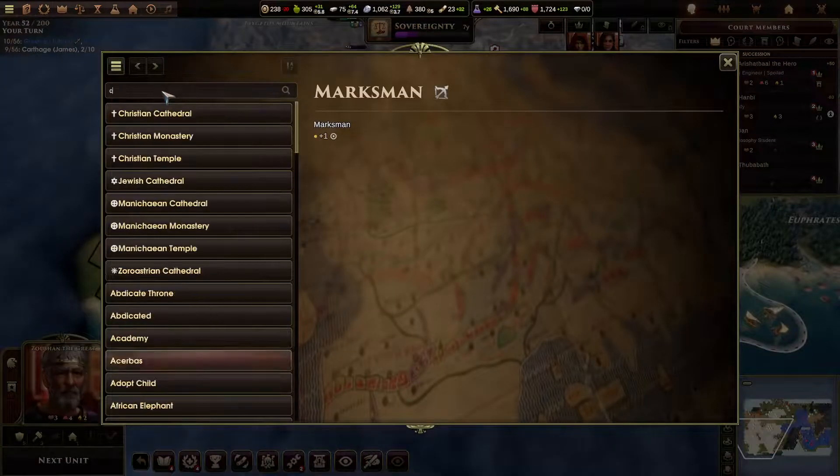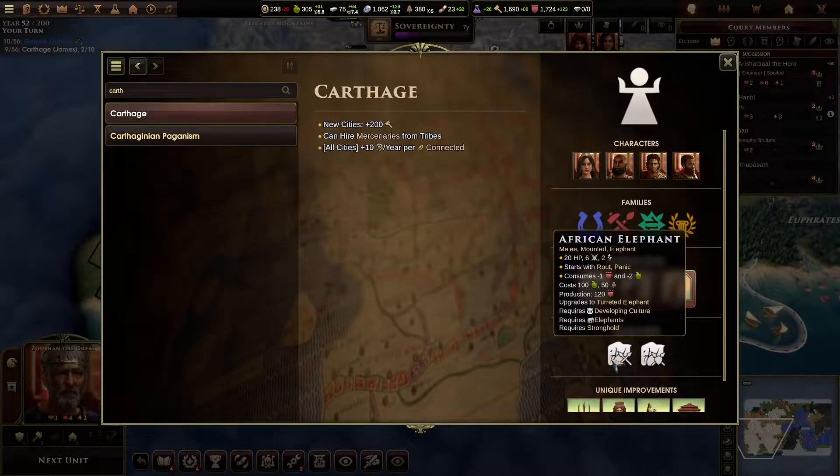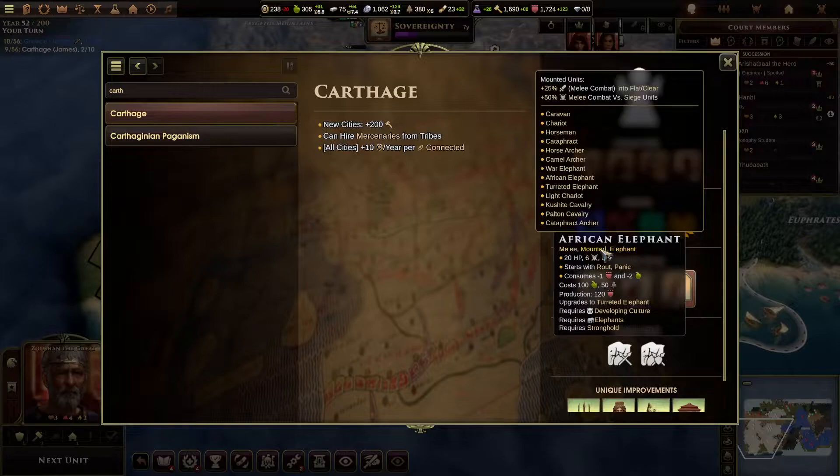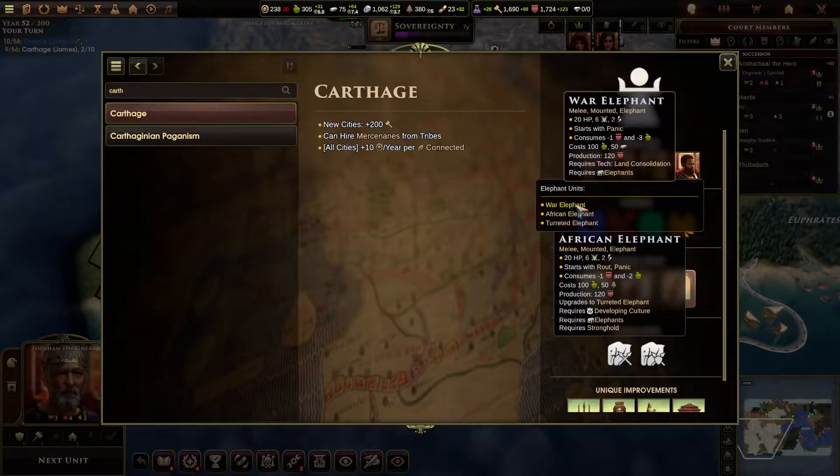Maybe I should look at them — are they gonna be helpful? Melee mounted elephant — starts with route and panic. So it's a regular elephant, except it also has route. How does this differ from a war elephant? 6-2, 20 HP, starts with panic, doesn't start with route. The war elephant eats more food per turn — no one cares. The African elephant builds off wood instead of iron.